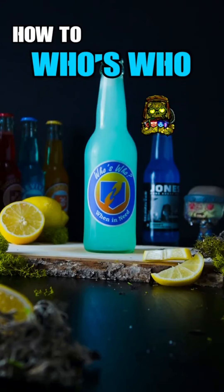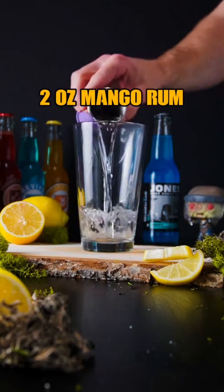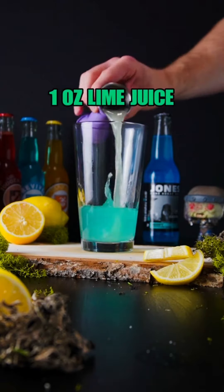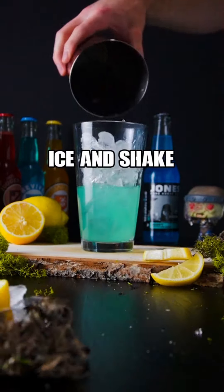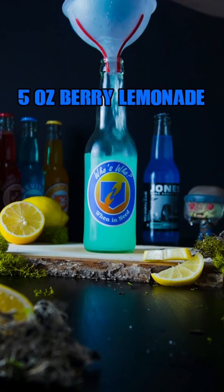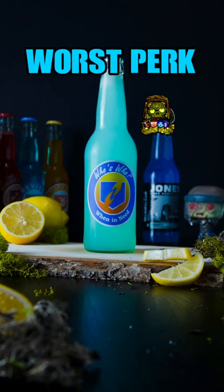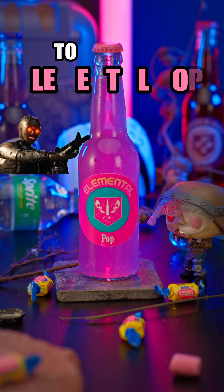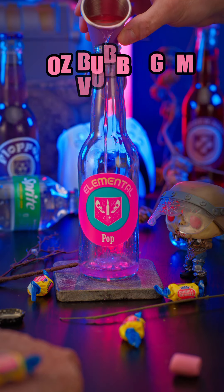How to make Who's Who. Begin with Mango Rum, Cognac Tropical, and Lime Juice. Lastly top with Berry Lemonade. This perk's never coming back.